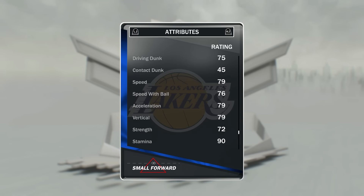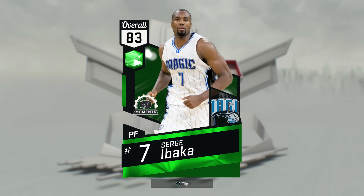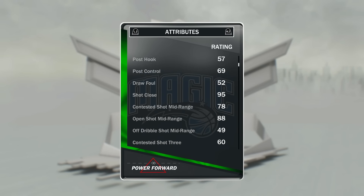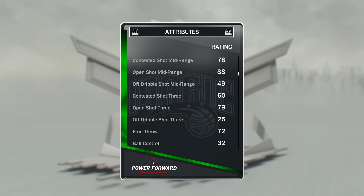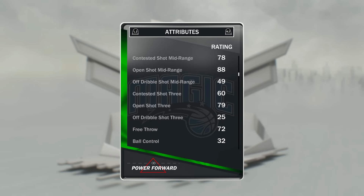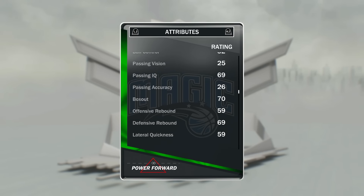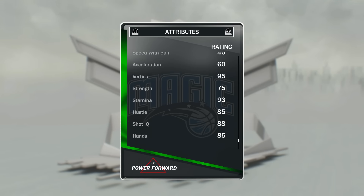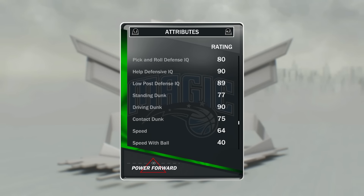At the four we have got Sergey Ibaka — on demand called the Emerald Jerry Lucas — and he just shoots the hell out of the ball. Open shot three of 80, open shot mid-range of 88. If you five-out cheese, he's one of the best big men you can use. Overall stats are good enough, and driving dunk of 90 — extremely good.